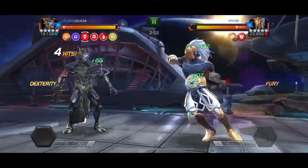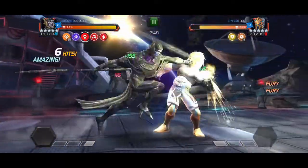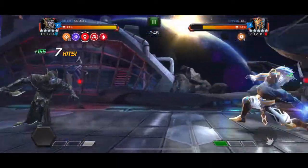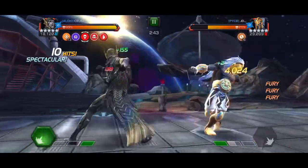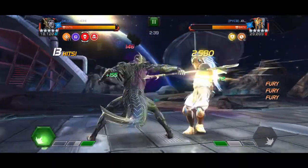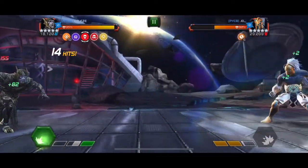I'm going with full combos here, baiting a heavy. I have suicide zone so I should take this fight fast enough. Going for a full combo, I'm trying to not let him use the special, doing medium, light, medium for more damage and not increasing the damage from Starburst yet.